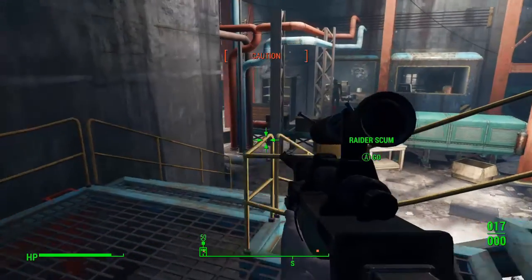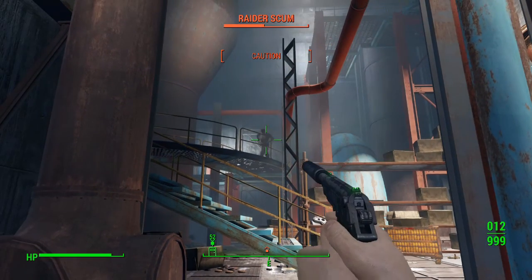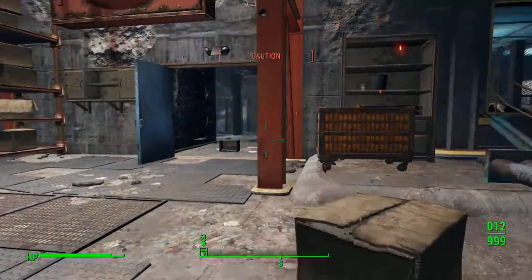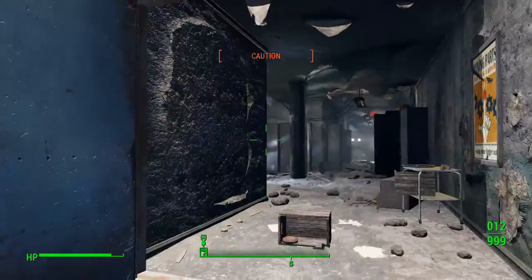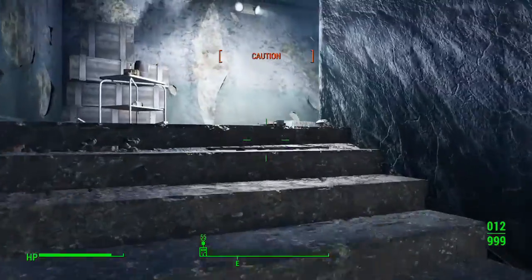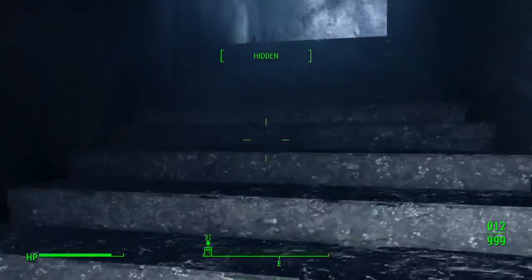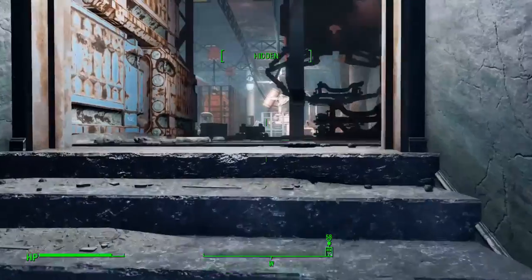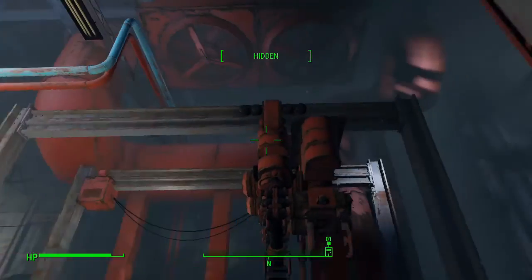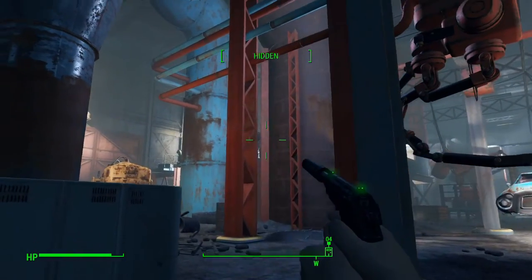Next is the Rad Scorpion Venom Syringe. It does 40 points of damage over 10 seconds to the target, value 65. Ingredients: one glass, one steel — both very easy — and one Rad Scorpion Stinger, which is much rarer and requires hunting. But why should you make this syringe? You shouldn't. It only deals 40 points of damage — 10 more than the bleed out syringe — which doesn't change anything. It's still not enough to one-shot a level 1 enemy. Do not waste your time with this syringe; do not treat the syringer like a true weapon.